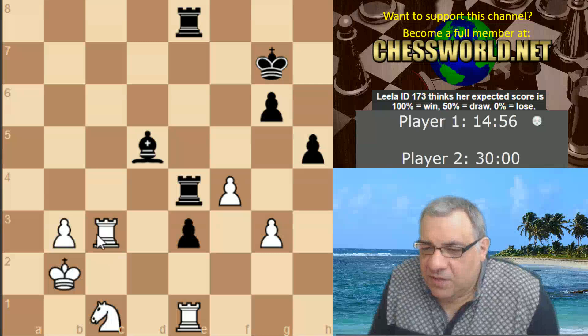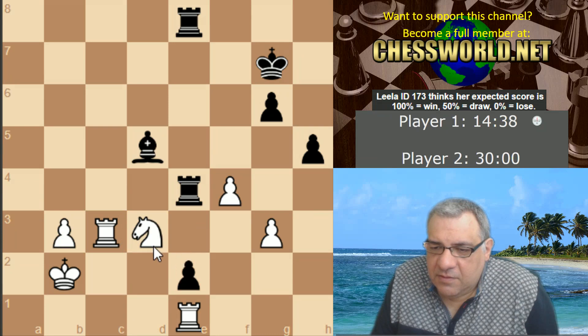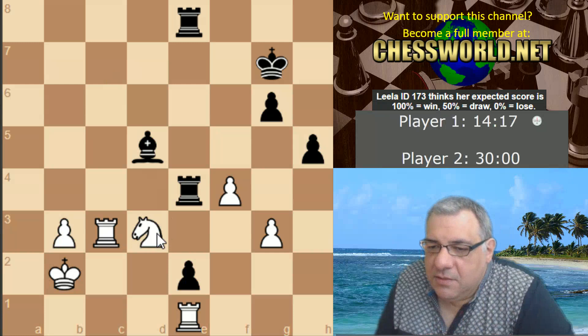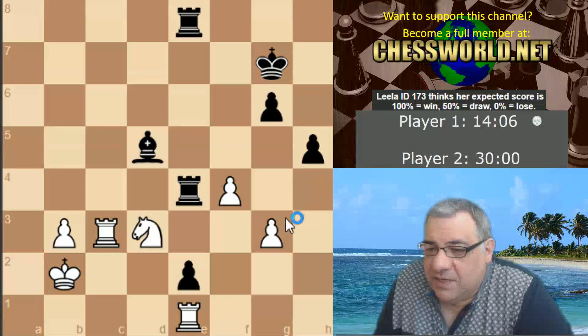Nd3 to e5 — that would be good, try and collect e3. h4, Nd5 — h4, I can take. Nd3 it is. Now Ne5, that might be h4. This check here is probably dangerous. h4 is dangerous, but I don't know what I can do about h4 particularly.